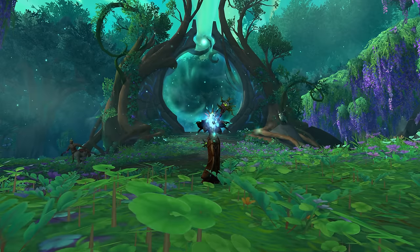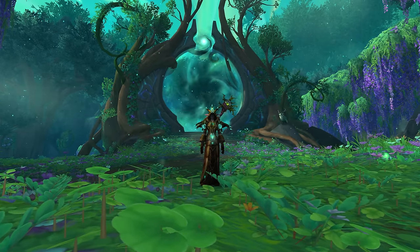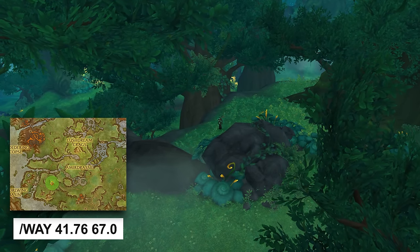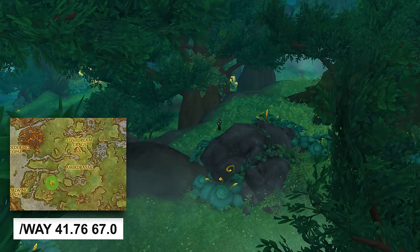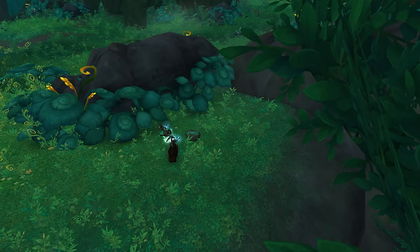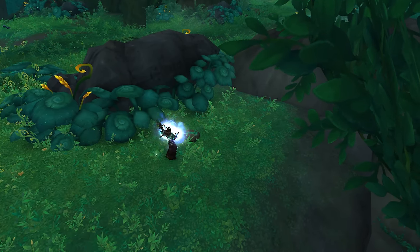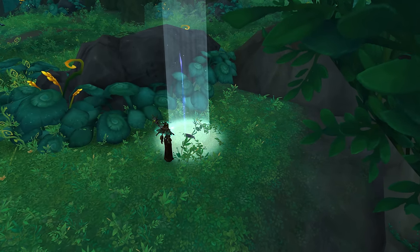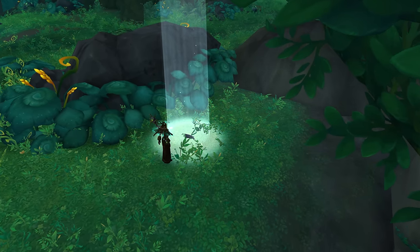Once you have filled all 6 vials, combine them to create a Moonlight. Then return to the Emerald Dream and make your way to this location. You will see a Dreamstone on the ground — click on your Moonlight there, something will spawn in place of the stone, and you will be able to loot it to obtain your appearance. And that's how you get the Blue Dream Saber.